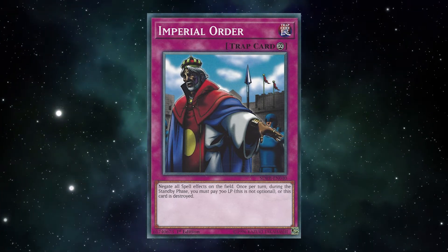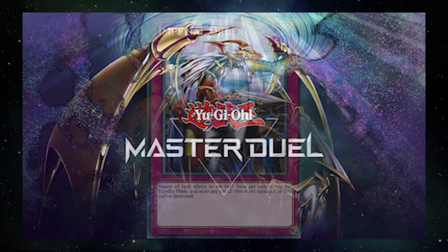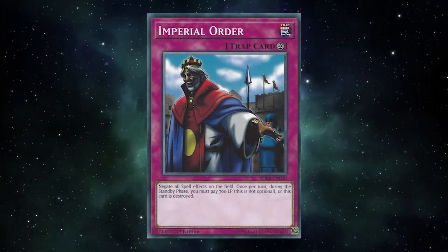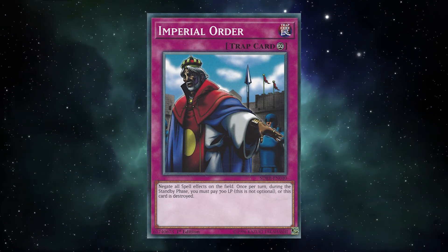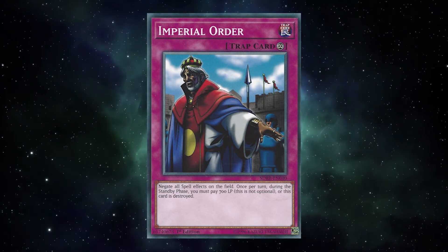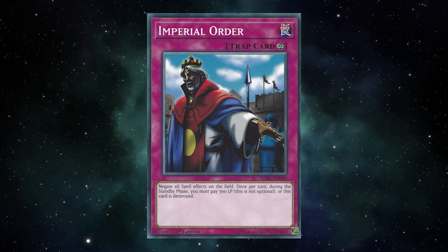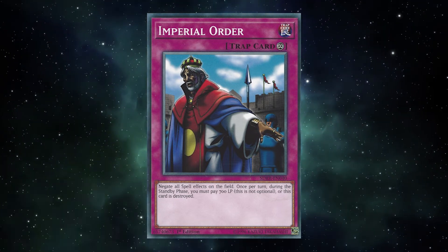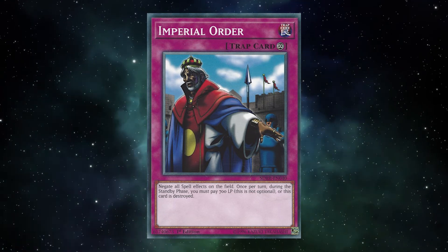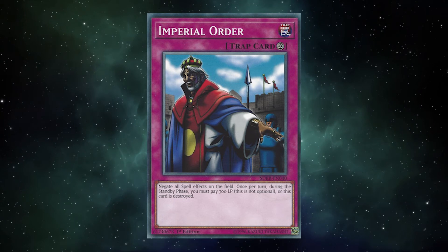Since we got rid of it in the TCG, it is still at one in Master Duel in a format that I find to be, unique. But this old man sure refuses to die. Overall, Imperial Order is a timeless floodgate, able to shut off not just a third of all cards in the game, but at least a third of all opponents' chances at victory every time it's flipped face up. It is a card that was as good in 2002 as it was in 2022 — 20 years later. A feat very few cards can achieve. It was broken in 02, it was broken in 2022, and you can bet if it ever came back it would be just as broken in 2042 as well.